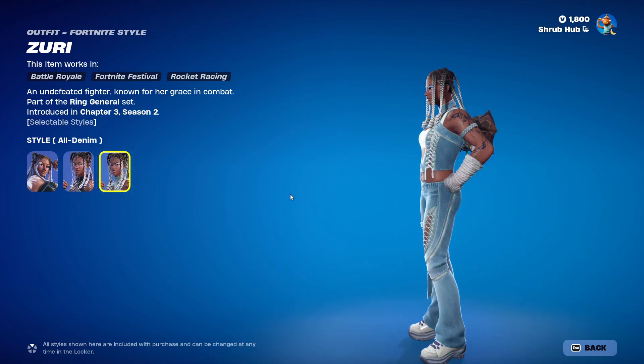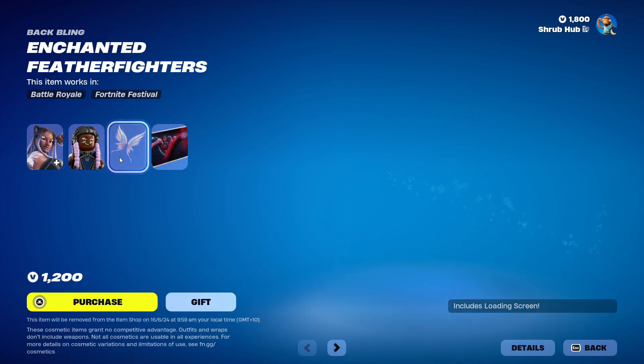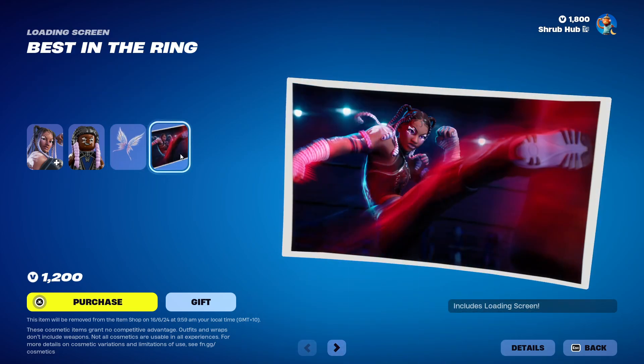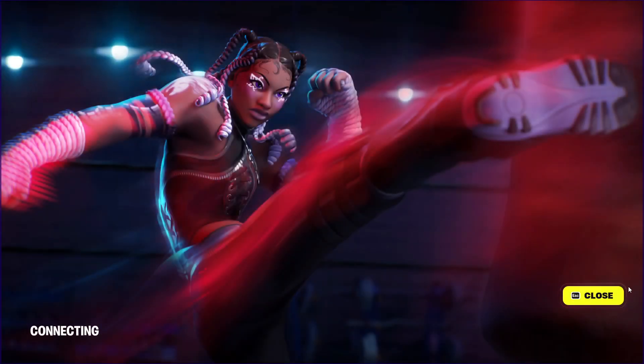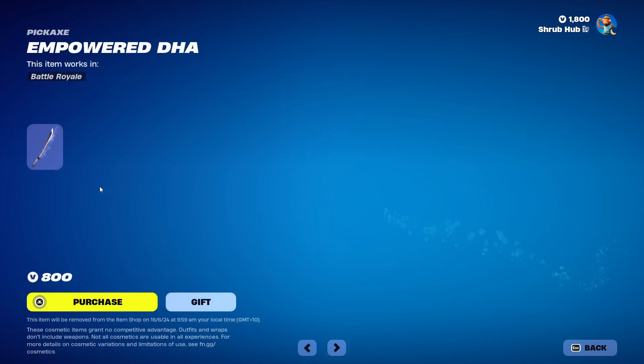She also has the All-Denim Edit style — pretty nice. And she comes with the Enchanted Feather Fighter Back Bling. We also have the best in the ring loading screen she comes with — it's pretty nice. Then we have her pickaxe from the same season, known as the Empowered Daha. Looks pretty nice.